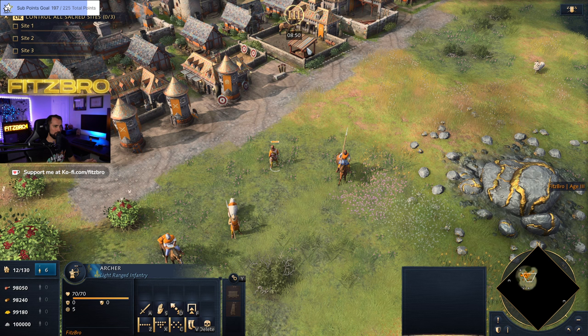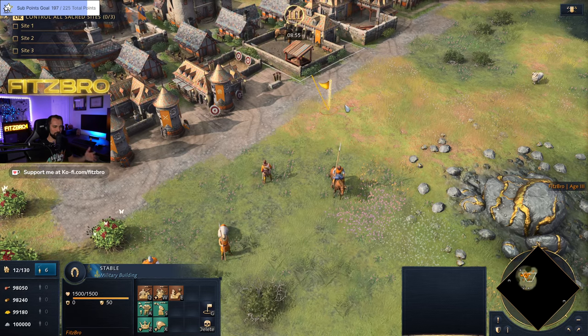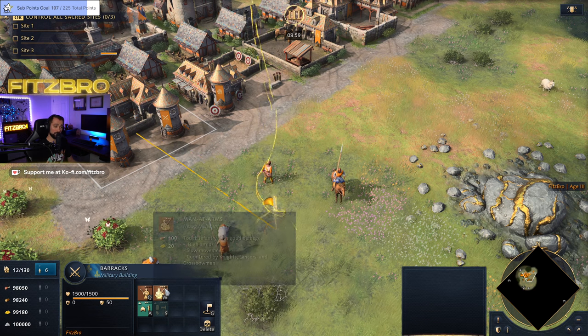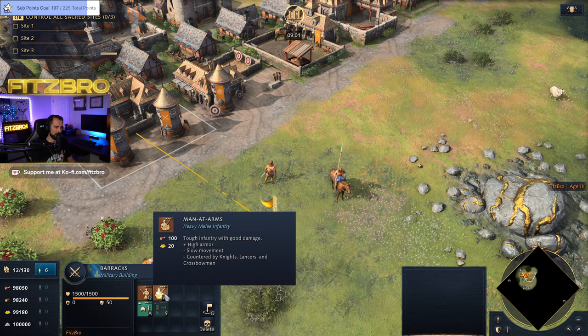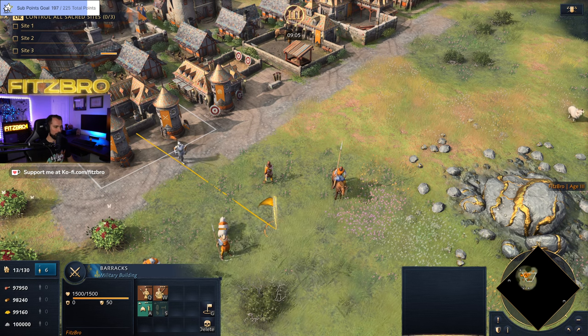So that's the basic counter system for the Feudal Age: archer counters spearman, spearman counters horseman, horseman counters archer. Now let's pretend we've just advanced to the third age and see what other units are available. Some civs do have certain units in the second age already — like the English or the HRE — but let's look at what opens up.